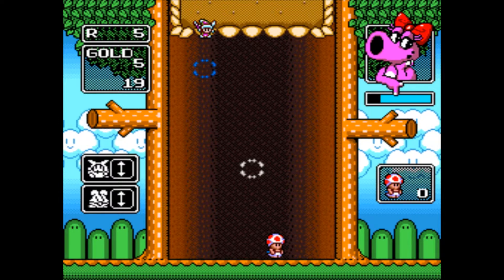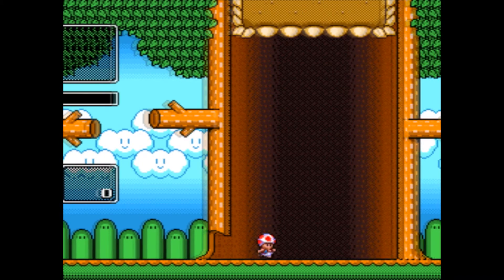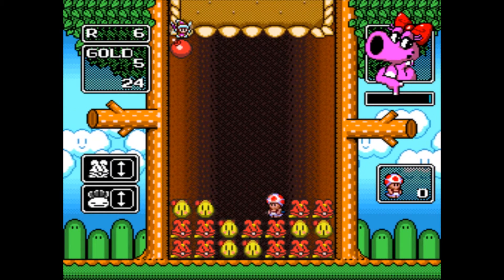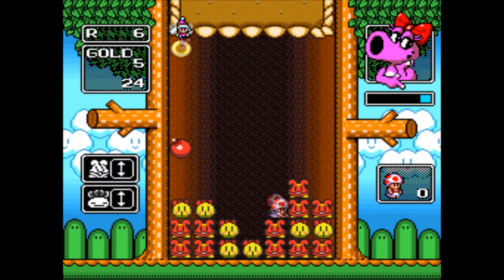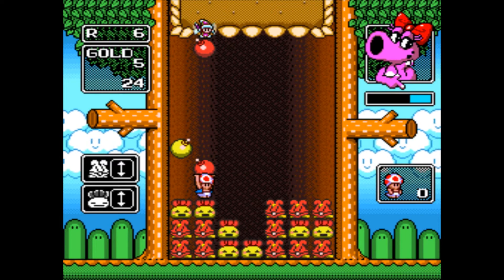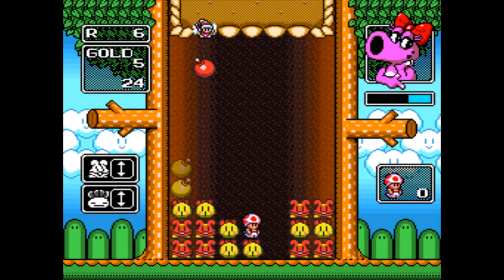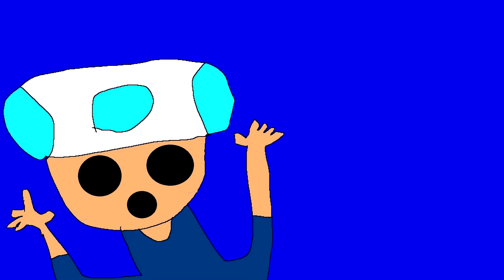So this is how you play Wario's Woods. You have some monsters and some bombs, and you have to line them up in rows, columns, or diagonally. That's how you play Wario's Woods in a nutshell. Stripey had wanted to explain it himself, but Banana just explained it instead.